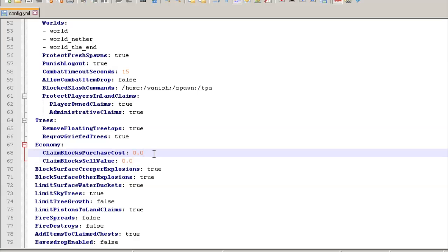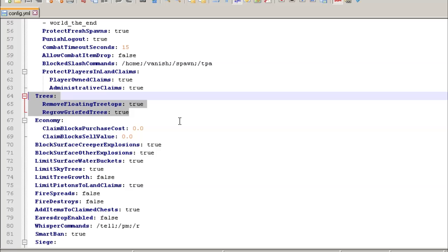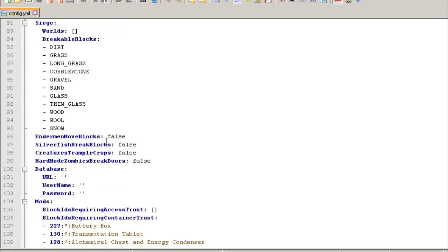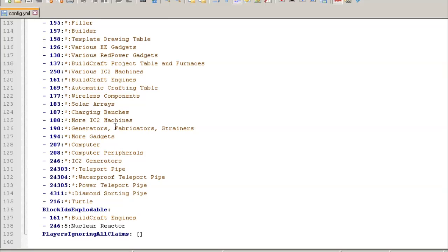Here's where you set up your economy — it's set to zero by default, which disables it. You can enable it and set how much each block costs to purchase. The trees feature is really cool: if somebody starts cutting down a tree and then stops, it'll automatically drop the remaining tree to prevent that half-cut look, and then replant it. There's a whole lot of other stuff in here including enderman block tracking and database settings for mod compatibility with things like Tekkit, but I won't go over all of that. Alright, that's it for the config file.